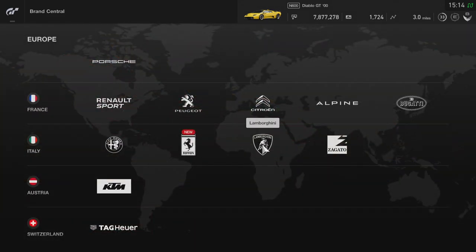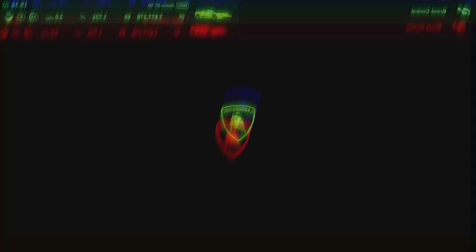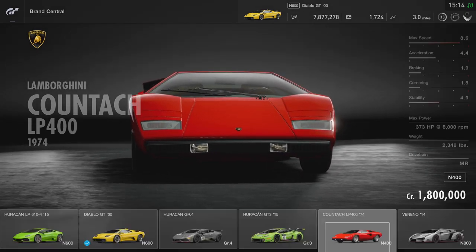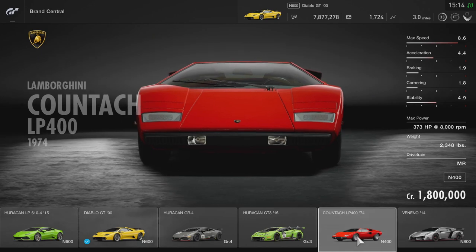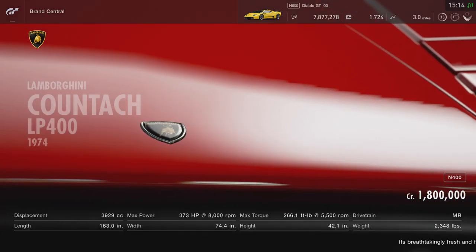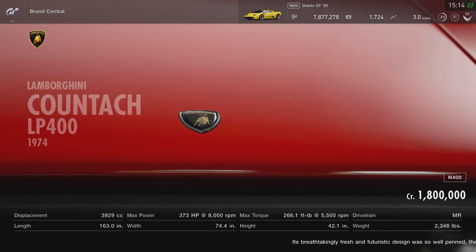And then to finish this off, we're gonna go back over to Lamborghini and pick up the other V12 that I've been wanting to drive - the Lamborghini Countach LP 400. Obviously I have the money today, so we can do this. 373 horsepower, ladies and gentlemen. If you guys do want to keep seeing Gran Turismo Sport on the channel, don't forget to slap that like button.